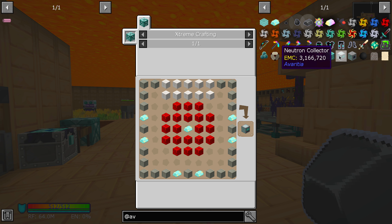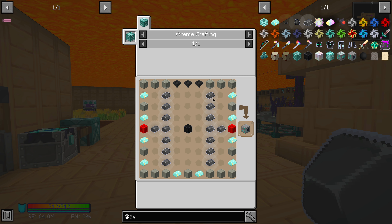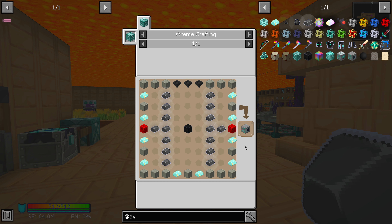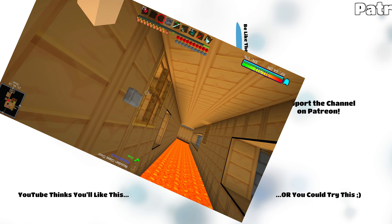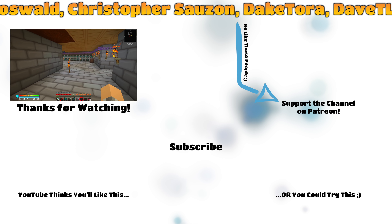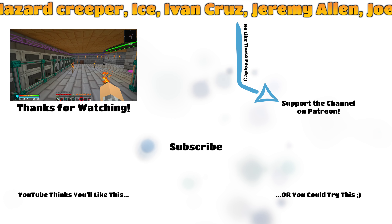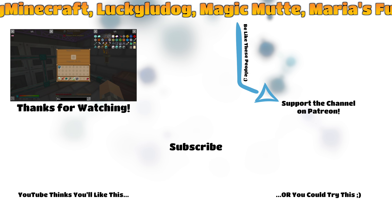I have to make more neutron collectors using EMC of course, because these compressors require a whole bunch of Neutronium. Oh my gosh, that is absurd. But it's not going to be a problem — between now and next time I should have a wall full of them. It's convenient that they have an EMC value, otherwise this would just be absurd. They are so slow going though, they are so slow going.